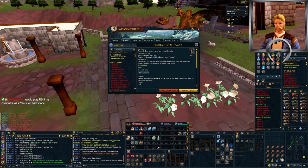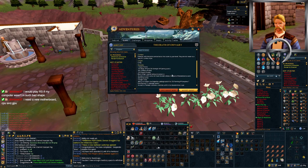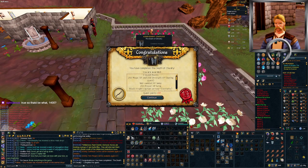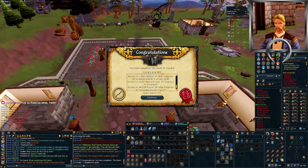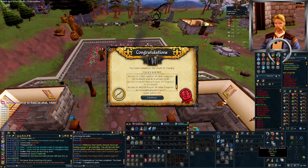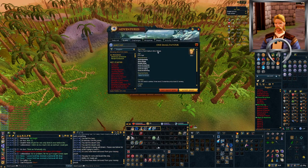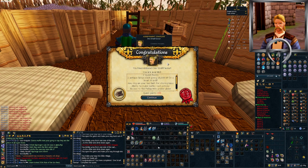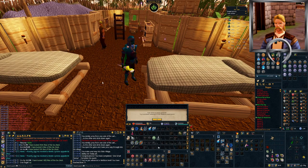I don't really feel like skilling just yet so rather than training Archaeology I'm going to go do Death of Chivalry. There we go, that's done. I got a Skull of Remembrance for easy teleport to the Black Knight's Fort. I need to come back here when I've got 80 Strength though to pick up the rest of the XP rewards. Also, all these keys in my bank are bugging me, so I'm going to go do One Small Favour now and get my key ring. That was way more than one small favour but I got my key ring now, so that will free up some bank space.